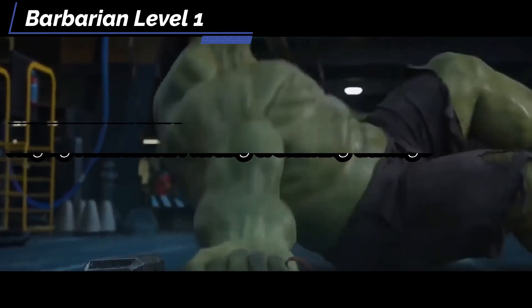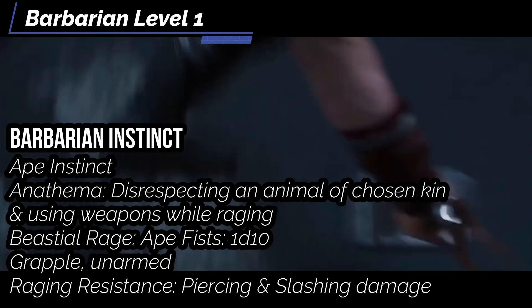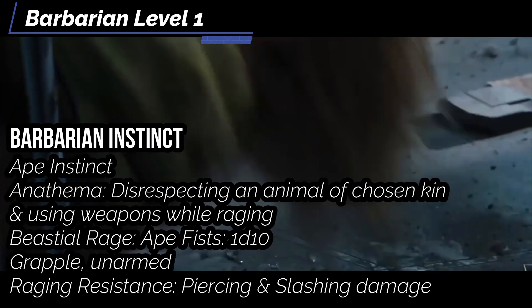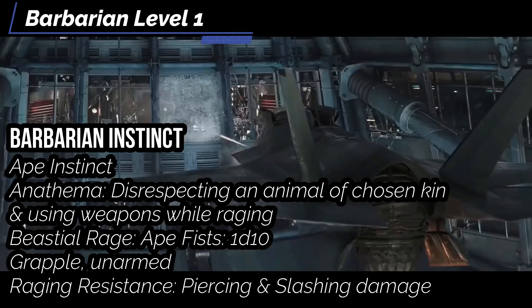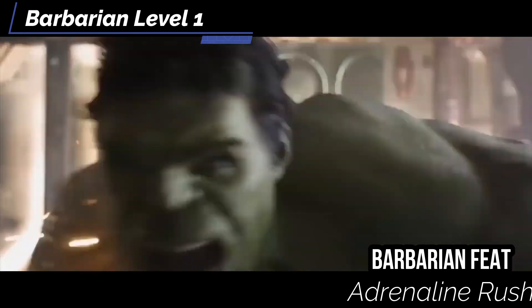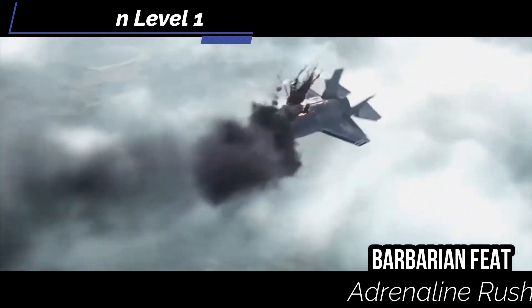With Animal Instinct you get an anathema — disrespecting the animal of your chosen kind or using weapons while raging goes against your instinct. When you rage with Ape Instinct, you gain a Punch attack dealing 1d10. While raging, you gain resistance to Piercing and Slashing damage, which is great for the Hulk. At first level we also get the Adrenaline Rush feat: while raging, you increase your encumbrance limits by 2 and get a +1 status bonus to Athletics checks to lift heavy objects, Escape, and Force Open — great for someone like the Hulk.